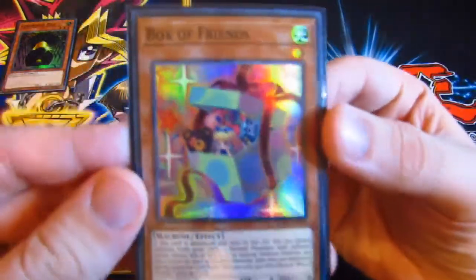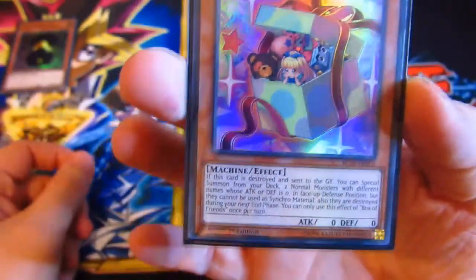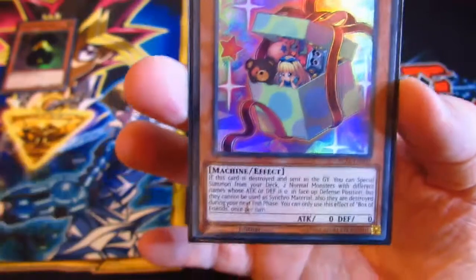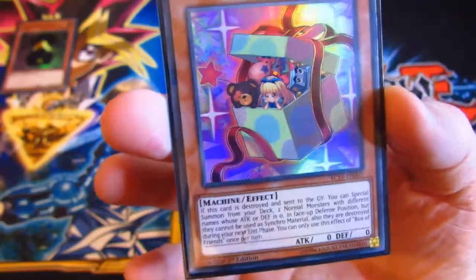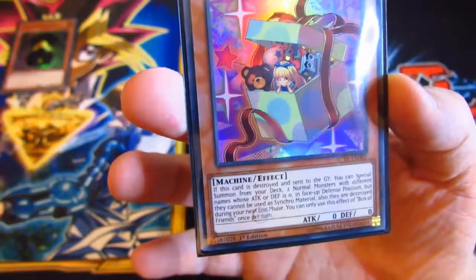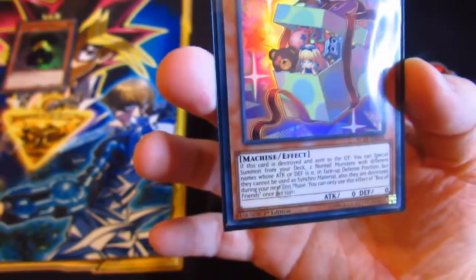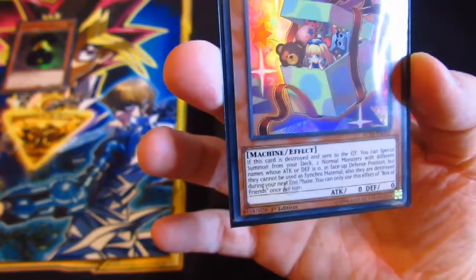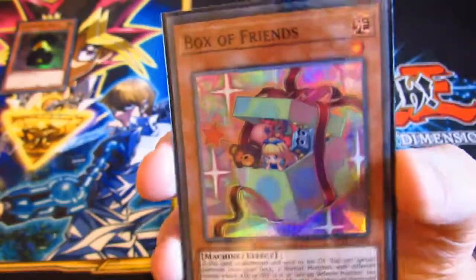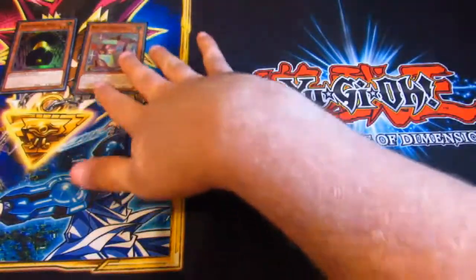On the 2nd we got Box of Friends, and this one has an effect. If this card is destroyed and sent to the graveyard, you can special summon from your deck two normal monsters with different names, with 0 attack and defence, in attack position, but they cannot be used for a synchro summon and they will be destroyed in the end phase. So that could be good for XYZ summoning or any deck that focuses on 0 defence monsters, like zombie decks maybe. There were many many uses for that card. So that's December 2nd.